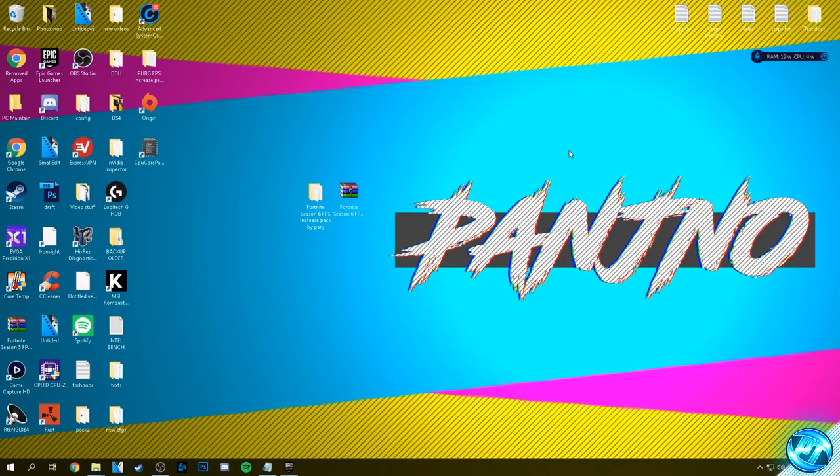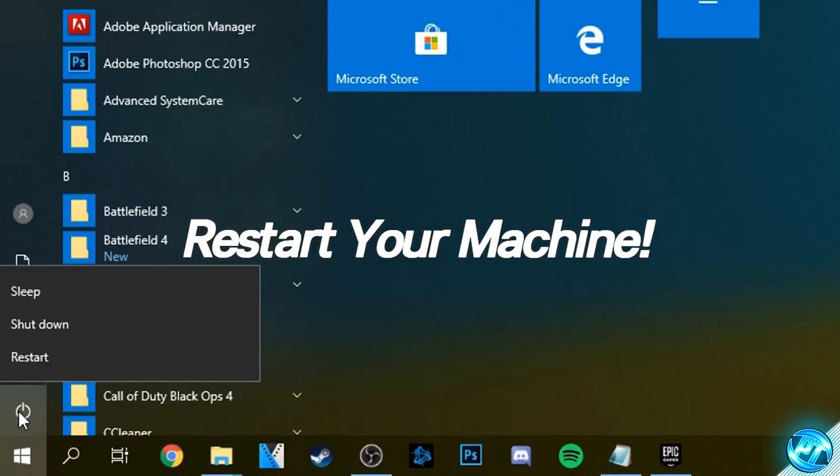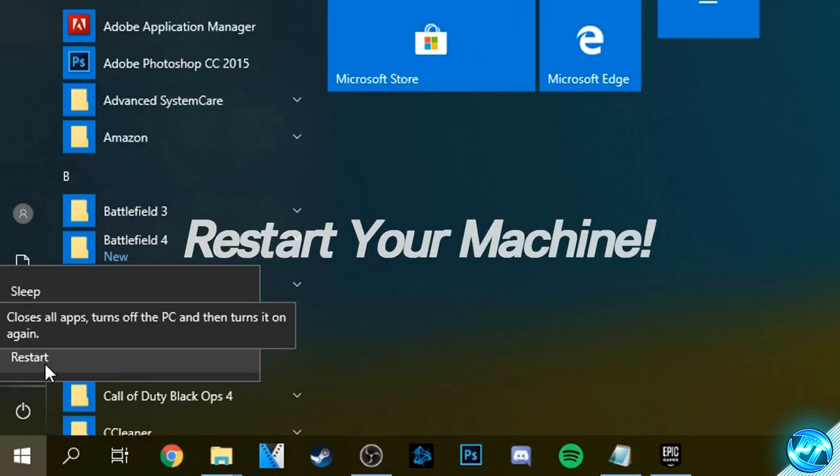Now that all game optimizations are complete, I recommend performing a system restart to ensure Windows is on a fresh boot and everything we've changed has been applied for the best FPS possible. Navigate to the bottom left, click the Windows button, right click the Windows power button and select restart.